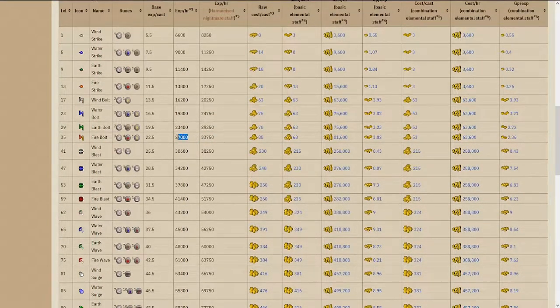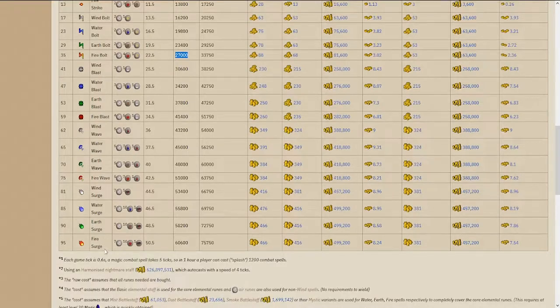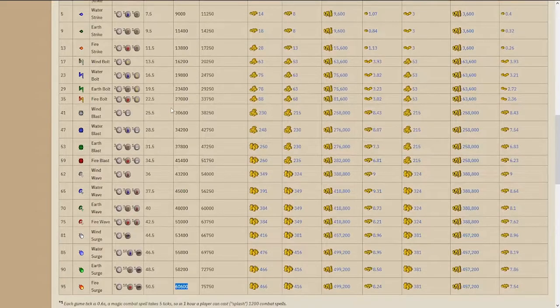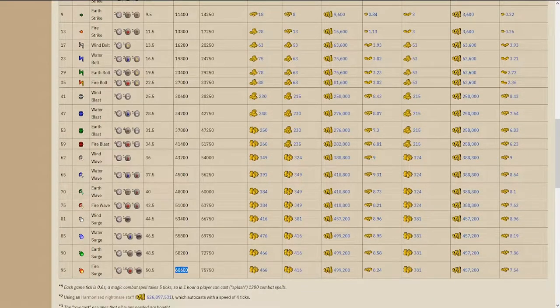Without the harmonized staff it's about 27k, and going towards this method it's 60k. My method is a significant upgrade compared to what splashing is about - it's essentially the same as splashing but the XP rate is way better. I hope this will help you guys a lot.